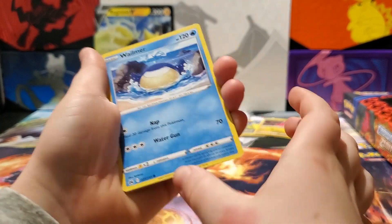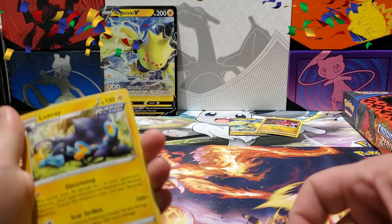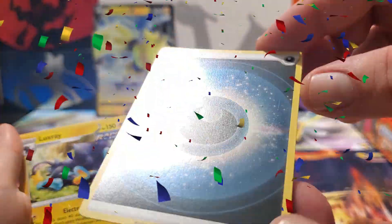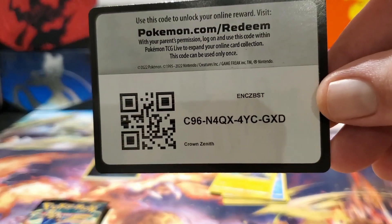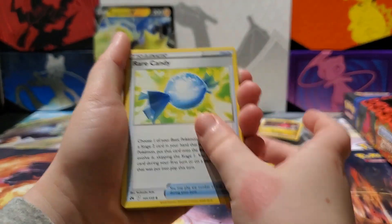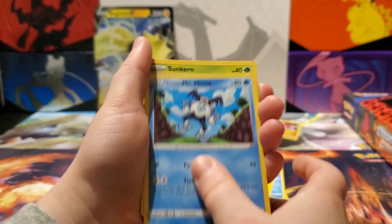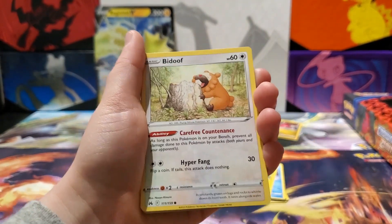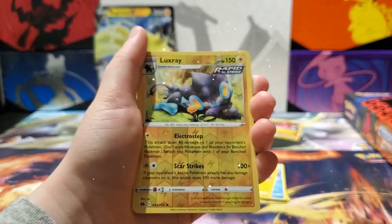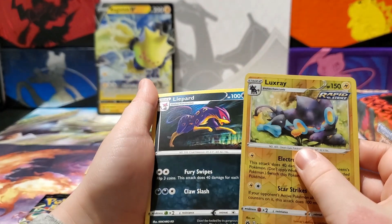I like that artwork. Oh, there we go — we've got ourselves a shiny energy! That is pretty neat. And we have Lightning Energy, Rare Candy, Flygon Sharp, Lunatone, Mr. Mime. Luxray Reverse Holo and a Lifehard Non-Holo.